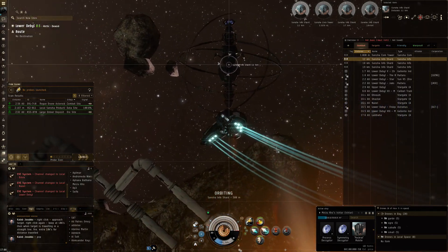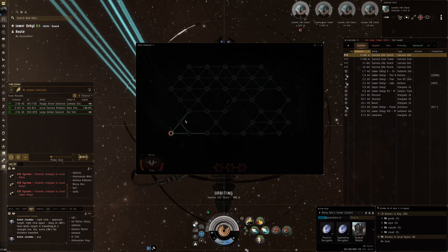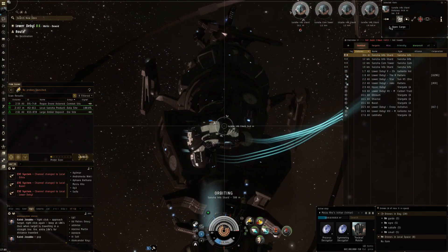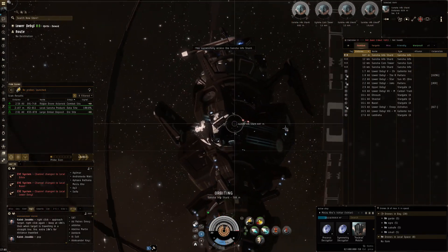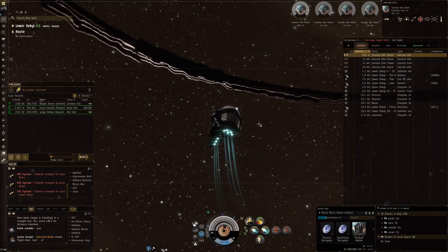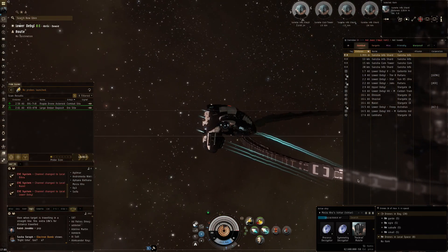Another decryptor, another half a million — that puts us at almost three million for this data site and we still have one left to go. We're misaligned so at 12 kilometers we can still use the microwave drive burst, then orbit at 500 and start the hack. There it is, grab the loot — another 2.5 million! That's like 6 million ISK from a single data site. I think that's actually pretty amazing.